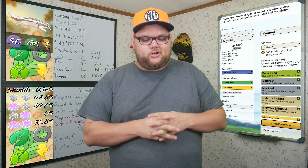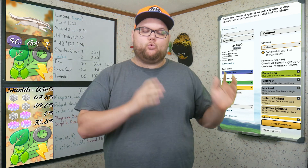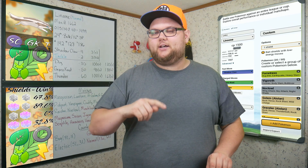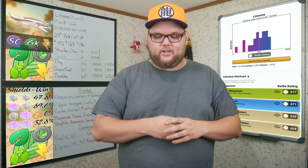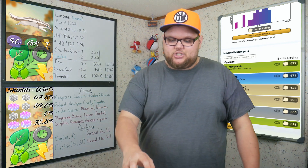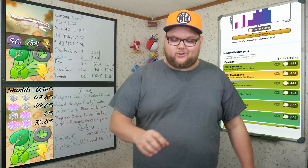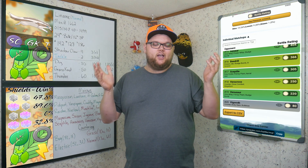Now we're moving into matchups on PvPoke. We have Shadow Claw, Grass Knot, and Thunder set up, with one shield on each side. It's a custom group — the top 20 Pokemon from the rankings page with a little deviation. We swapped Geodude out for Sceptile. Linoone ends up with 10 wins, 9 losses, and one draw. Wins include Masquerain, Lanturn, Alolan Golem, Alolan Graveler, Pidgeot, Vespiquen, Cradily, Magneton, and Raichu. Munchlax is a tie. Losses include Forretress, Magnezone, Scizor, Ivysaur, Beedrill, Sceptile, Heracross, Venusaur, and Vigoroth.